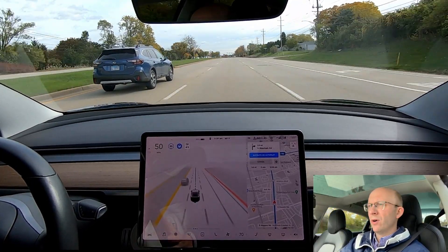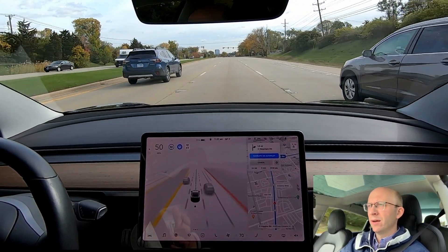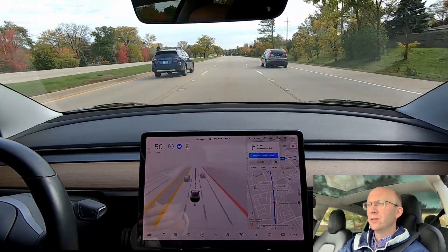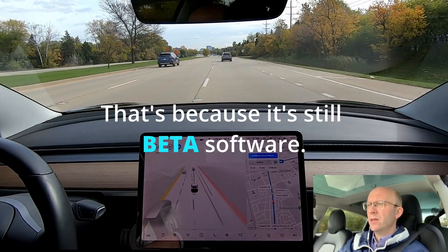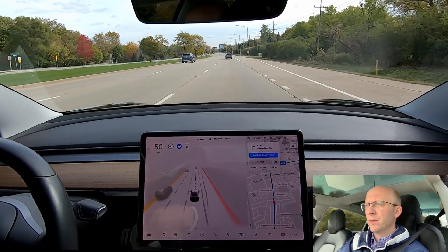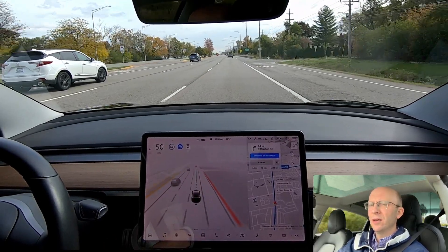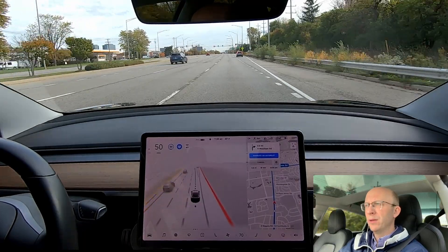I don't mean to be picking out all of the problems — it does do a lot of things well. But when it makes these mistakes... my comparison here is Autopilot. With Autopilot I would have to take over or nudge it through different intersections and interact a lot. Now I'm not interacting, but I'm noticing it's not able to fully handle these situations, which is disappointing. I'm hopeful it will get better over time. Those two scenarios — misinterpreting the green arrow and not getting into the far right lane — are pretty basic. It will impress me significantly in certain situations and then really disappoint me in others, so overall it kind of balances itself out.